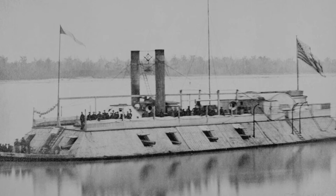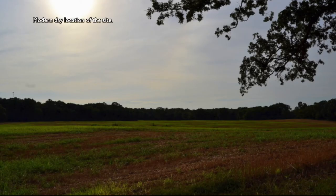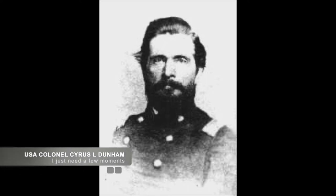Union gunboats awaited Forrest along with 10,000 soldiers. The forces collided on December 31st as Union Colonel Cyrus L. Dunham's brigade had been securing Parker's Crossroads, attempting to block Forrest and his Confederate troops. Fighting erupted to the northwest at Hicks Field. Forrest's cannons unloaded at close range and the impact pushed Dunham's forces back south of the crossroads.